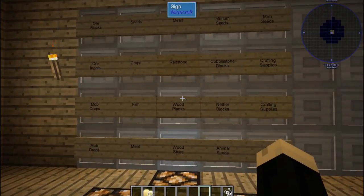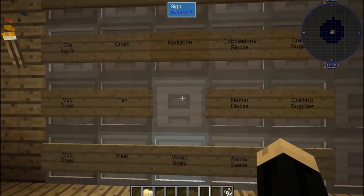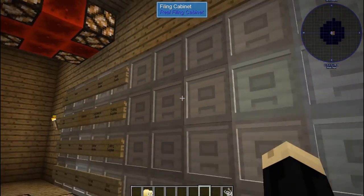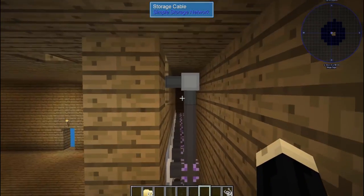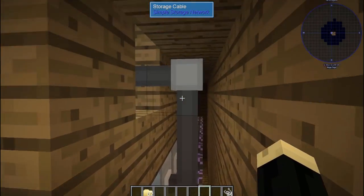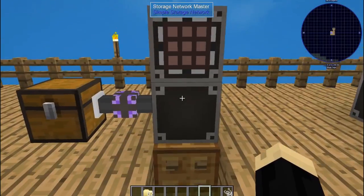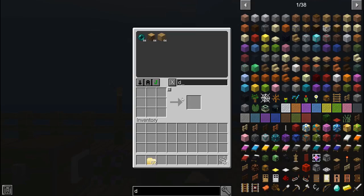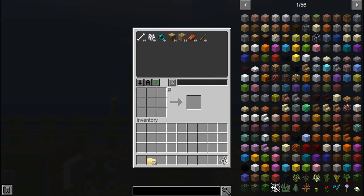The great thing about filing cabinets is you can put a sign on the front if you're OCD like me and like to organize things — they still open and close even with a sign on there, it will not inhibit them from being used. On the back of each filing cabinet I have a storage link cable which connects them all, and then storage cables connecting those up into the storage network master. Now when I drop any items in, they go into the corresponding filing cabinet and I can search and pull all ingredients automatically using JEI.